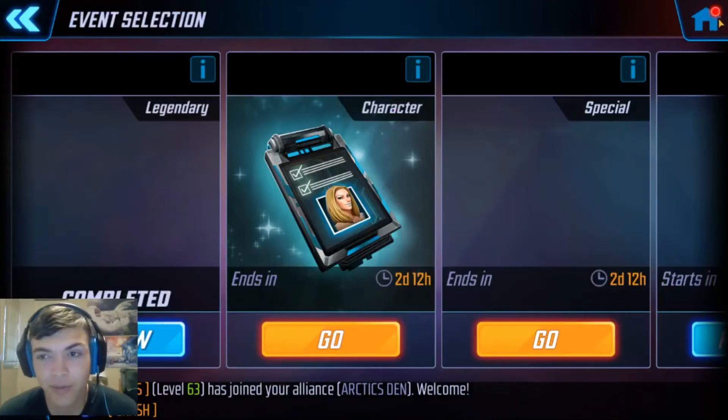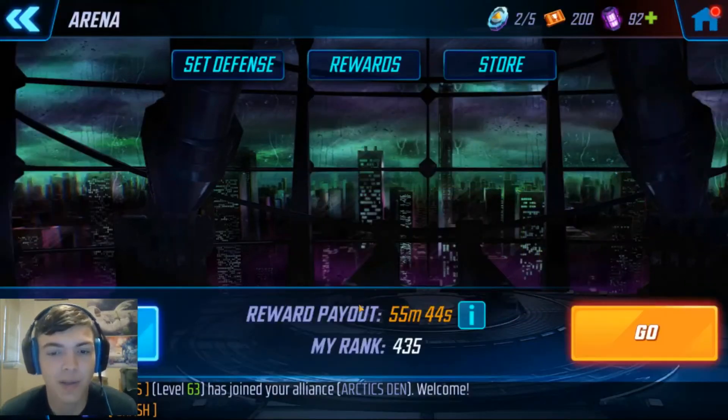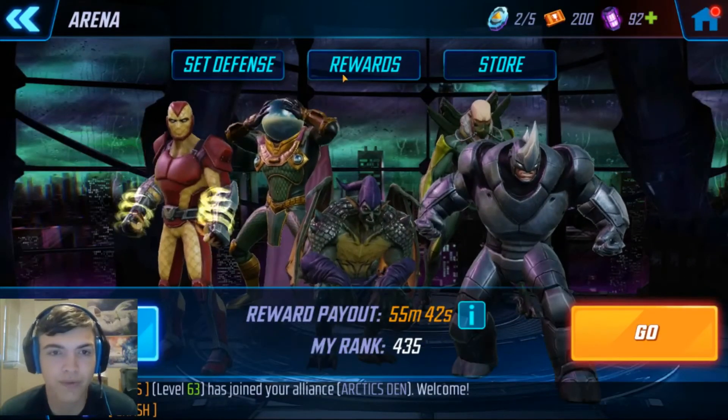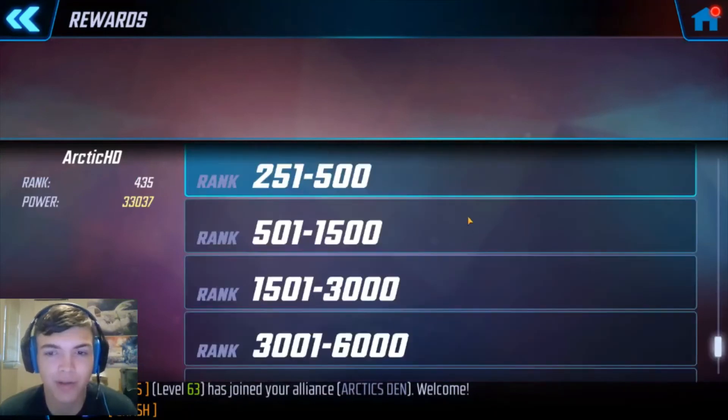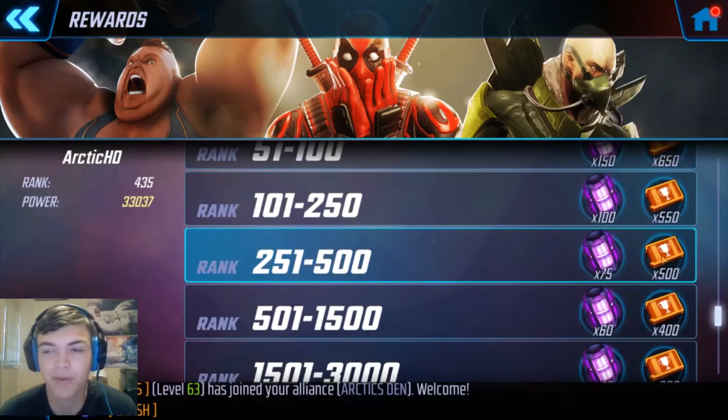We got sub-500 in arena — we are 435, which means our rewards. Looking here, we are getting 75 power cores and 500 arena credits per reward payout. That's great because 500 is the exact amount you need to unlock five character shards of a named character, unlike minions which only require 400. The additional 15 power cores will help there as well.